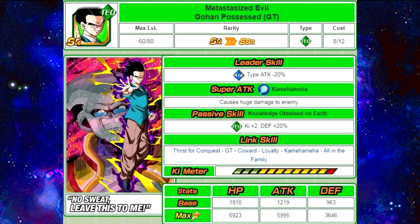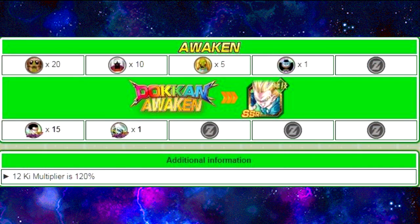Metastasize Evil Gohan Possessed GT is a Technique card. His Leader Skill is Agility Type, attack minus 20%. Super Attack is Kamehameha, causes huge damage to the enemy. His Passive Skill is Knowledge Obtained on Earth — Tech Key plus 2, Defense plus 20%. He is a really good support unit for a tech team. Link Skills are Thirst for Conquest, GT, Coward, Loyalty, Kamehameha, and All in the Family. His max stats are HP of 69,23, Attack of 59,95, and Defense of 36,46.